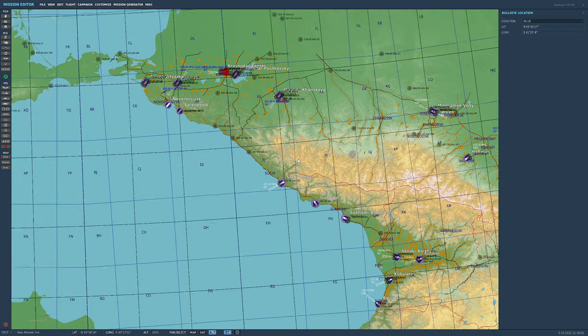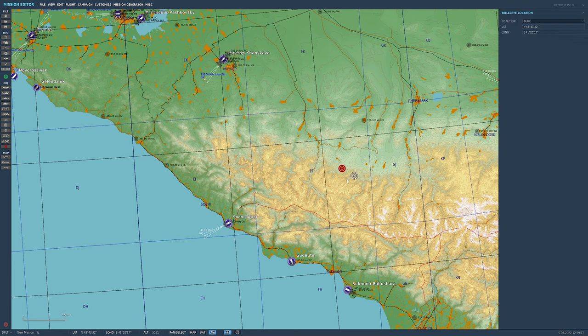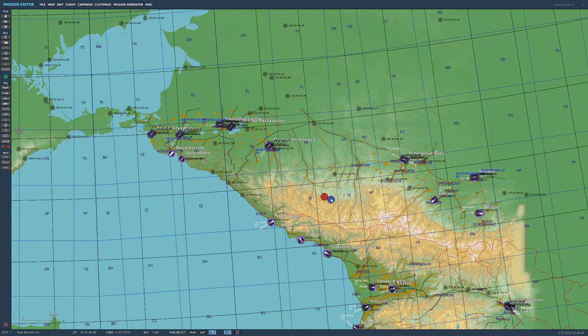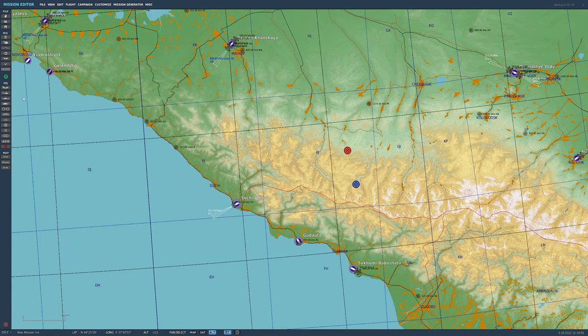Next we've got the red circle and the blue circle — that is your bullseye. When you're making a mission and using an AWACS, this is what it's going to use as its bullseye for picture updates. Move this bullseye to where you want the picture update to be from. When you request a picture update from the AWACS, it will refer to the lat/long of your blue — or red if you're red force.